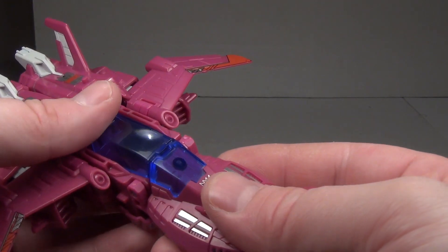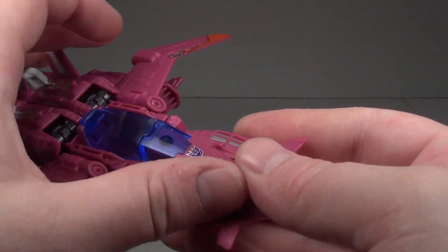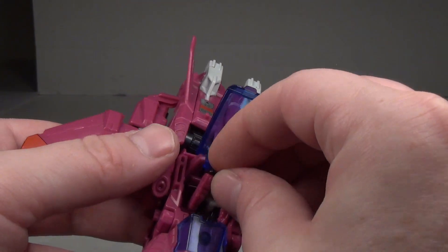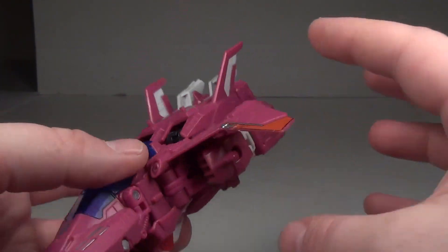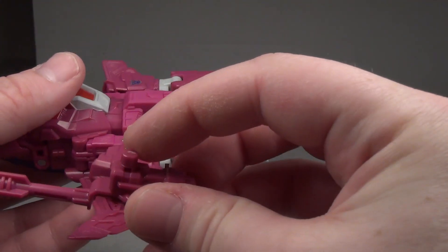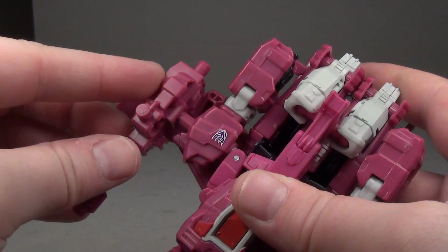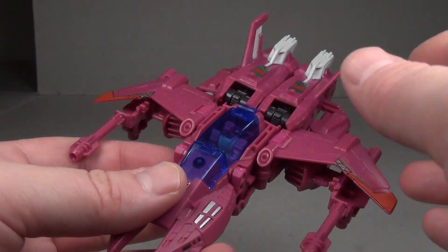The other trick: since there's no real room to get into the canopy, bend it down just a little bit so you can lift the canopy with your fingernail. He has the sitting pose for Titan Masters. I think they did a really good job on these planes — they look fantastic. Last but not least, he has holes on his arms underneath where the pegs act like landing gear, and we plug the guns in like this. And that, my friends, is Misfire in his plane mode.